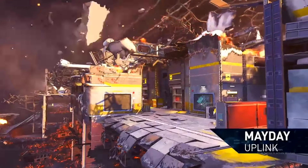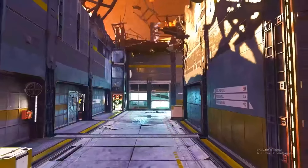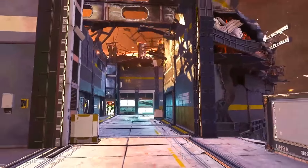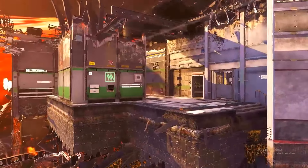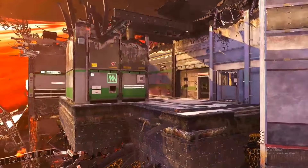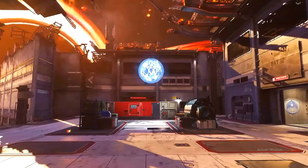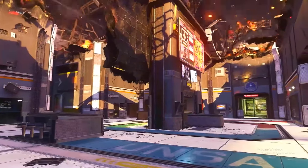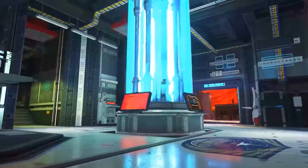I've got another Infinite Warfare first for you guys today. We uploaded a video just a little bit ago with the first ever S&D gameplay, and now we have our first ever Uplink gameplay on a brand new map that we've never seen before. This is Mayday. It takes place on a broken down ship that's falling apart while it's flying through space, which is actually pretty cool. If you guys look at the background, you can see different planets and stuff. But this map looks insane — it's exactly symmetrical, and a lot of the pro players who were playing on it said it's their favorite one.